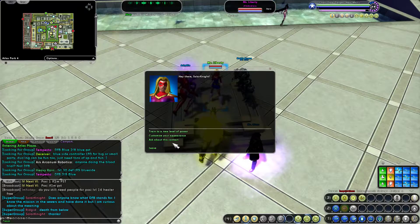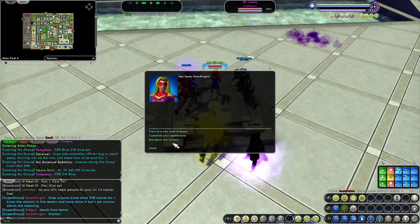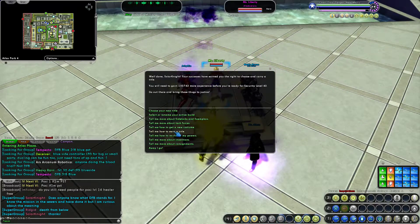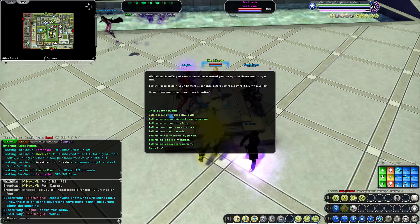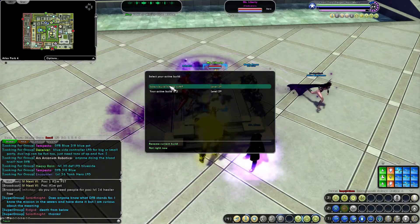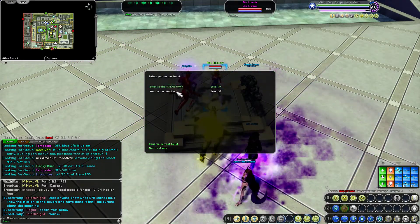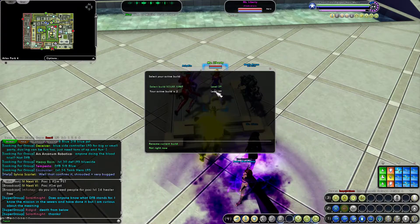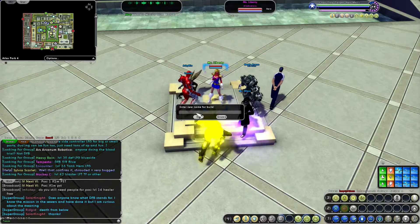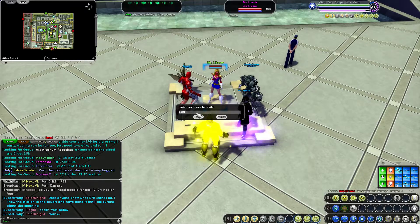You can actually have an alternate build — two builds in the game, as far as I've seen. What you want to do is go train up to a new level of power and then select or rename your active build. I have a build here at level 39 called Solar Jump, and this is my next one here. I'll rename the current build Solar Fly.